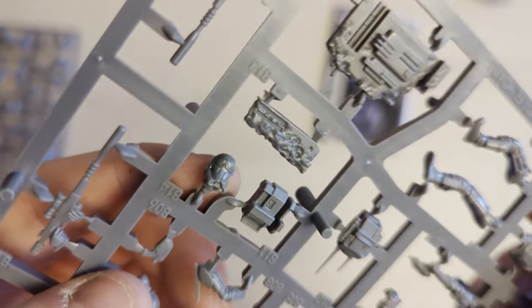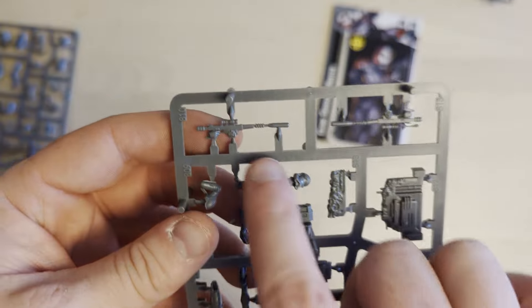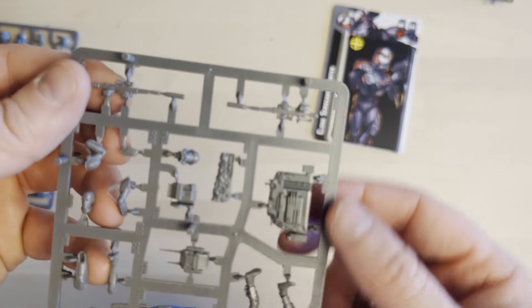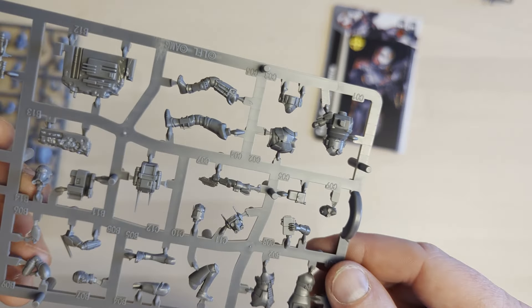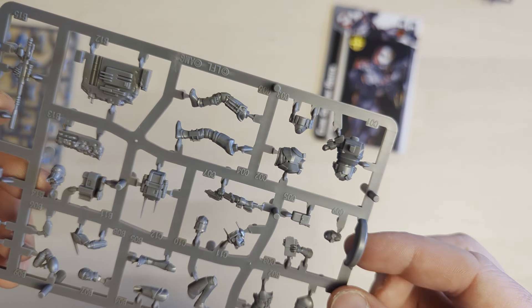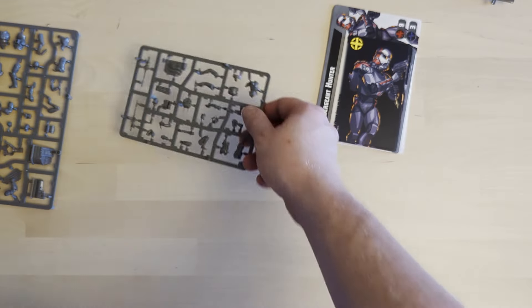We've got Crosshair's face and his helmet separately. As suspected, the extra scenic bits for his base are completely separate. It also looks like we get two weapon versions — they don't stick together, so it looks like you can have Crosshair firing right-handed or left-handed, which is quite cool. We'll figure that out when we put him together.